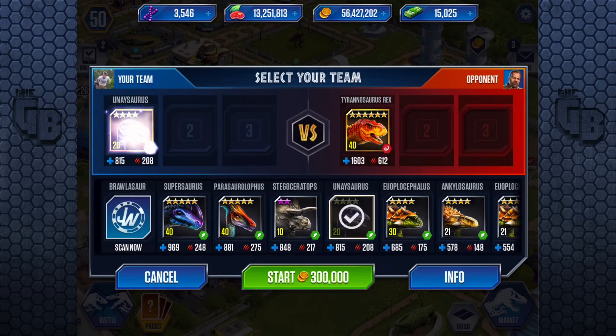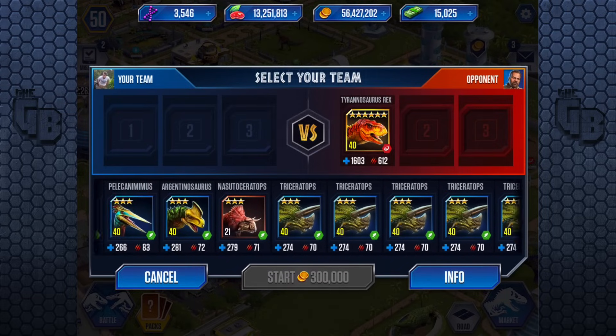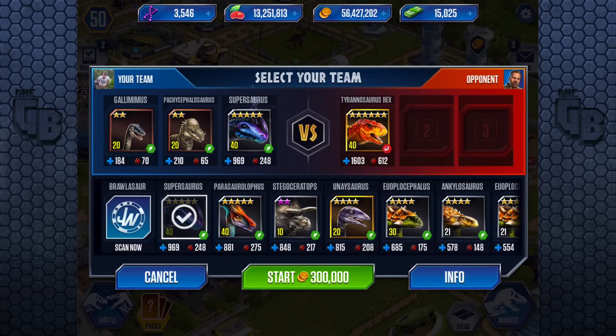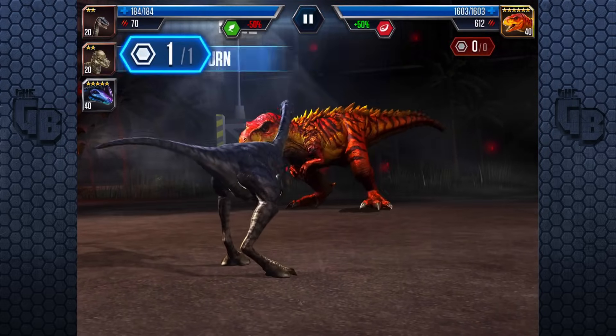Last time I got my ass handed to me because I had nothing with enough health — everything was dead in one hit. But now Superosaurus can take one hit from a T-Rex and survive. So it doesn't matter. I'm going to put in something we never see — Color Mimers, Pachycephalosaurus, and Superosaurus. Can we win? Because these guys are just as weak as everything else apart from Superosaurus in this matchup and they're all going to be killed by one hit.